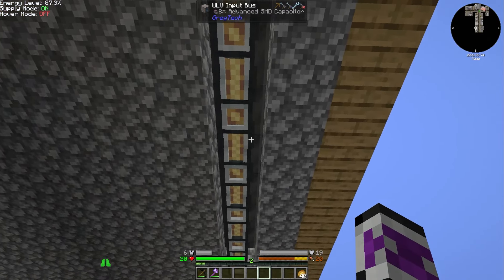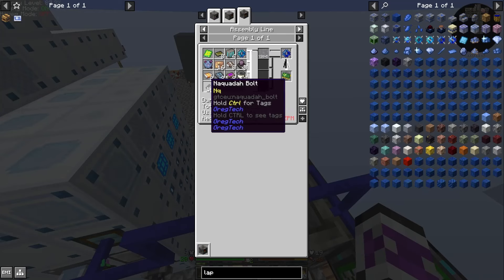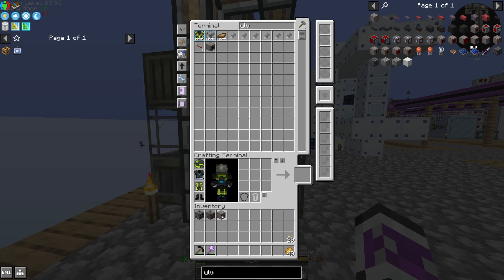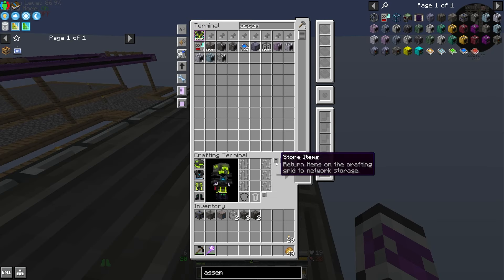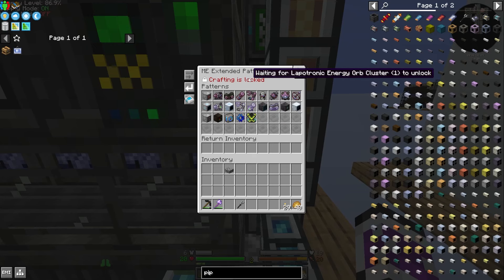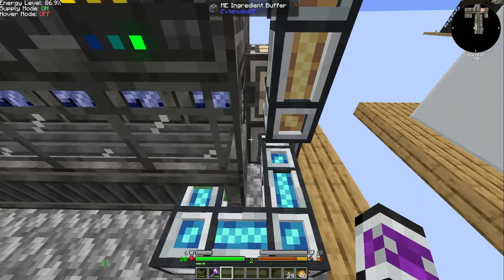I have a suspicion it is full — this isn't long enough. I need to extend this further. I do have a spare assembly line casing, so I just need two more laminated glass, the ULV input bus, three solid machine casings, and two assembly line gratings. I can just extend this out by one block. And now it's working to make the lapatronic energy orb clusters — or just the one actually. And then it makes the advanced quark tech chest plate.